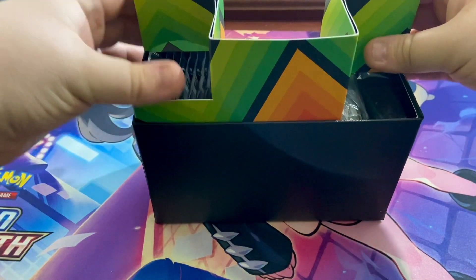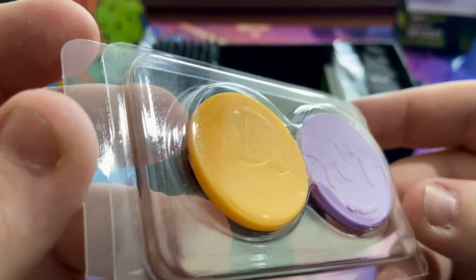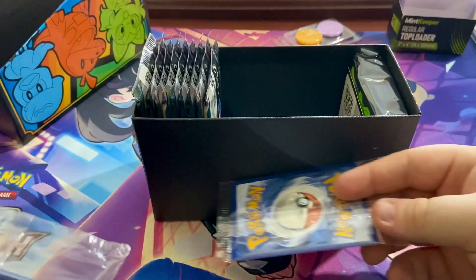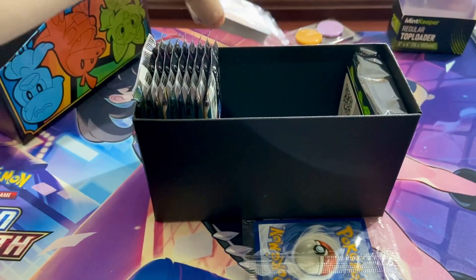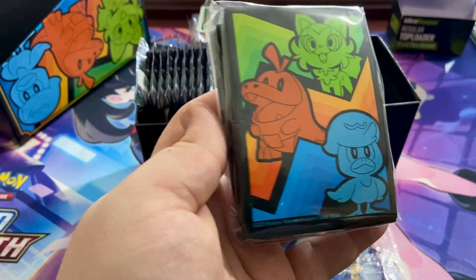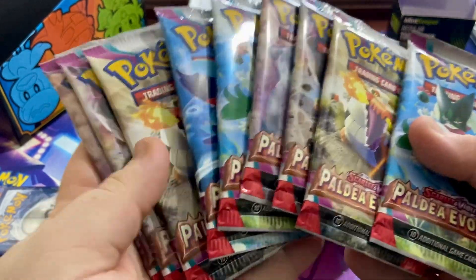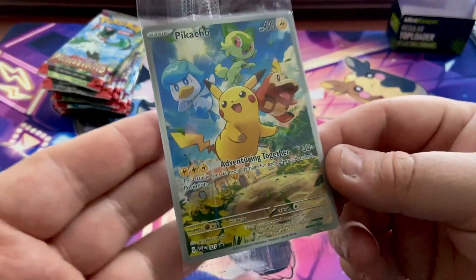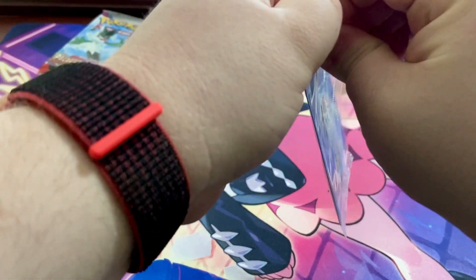We have a little divider and some fire and poison tokens, which are pretty cool — we'll leave those in the packaging. There's a brick of energy cards we don't need to open, our code card, and sleeves for this set which match the box artwork. Like most ETBs, we have nine packs of Paldea Evolved, which I'm very excited about.